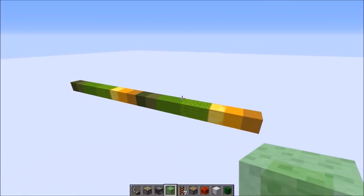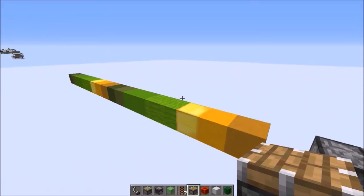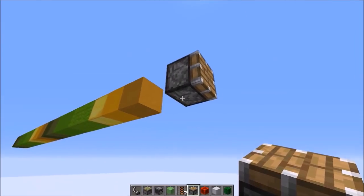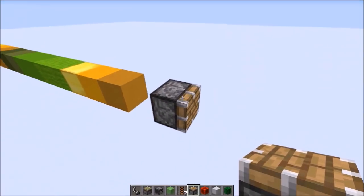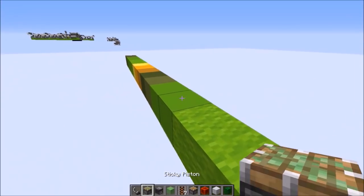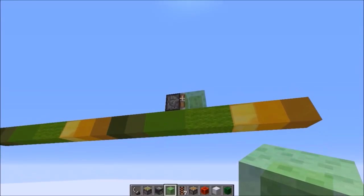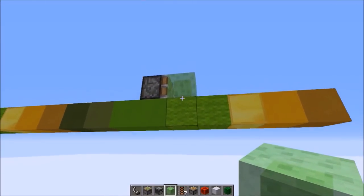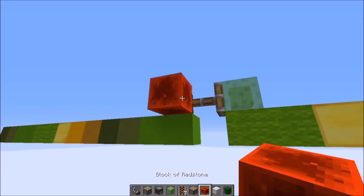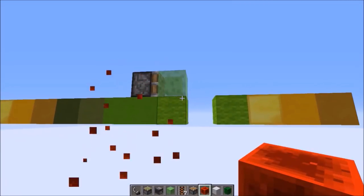Here we are in creative. We have to find a way to push all these blocks — this line could be like 100 blocks long — without having any pistons on this level, because otherwise this would ruin the roof if we have pistons every 12 blocks. The way to do this is to use slime blocks — the solution is always slime blocks. If you use slime blocks, you can have no pistons over here. The goal is to have this piston push, and then while it's extended, have the other piston push, and so on and so forth. The only problem is it retracts the wool with it.